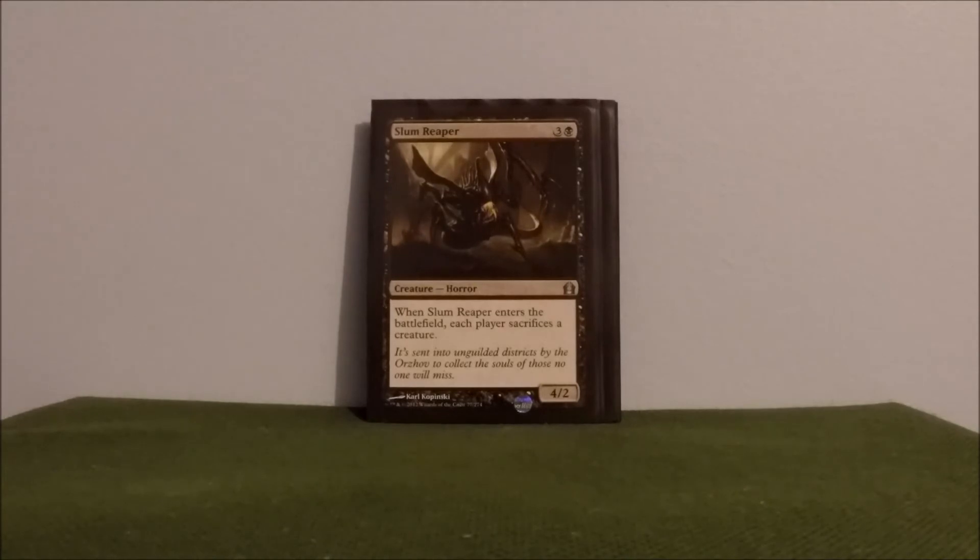Slum Reaper — similar to Fleshbag. Enters the battlefield, everybody sacrifices a creature. Another fun one to get on Mimic Vat. Most people probably know this, but if Slum Reaper or Fleshbag comes in and you don't have any other creatures, you do have to sacrifice that creature. So it actually kind of combos well with Mimic Vat — you play Slum Reaper or Fleshbag, everybody sacrifices, you sacrifice your creature, you imprint that onto Mimic Vat, and you just rinse and repeat.